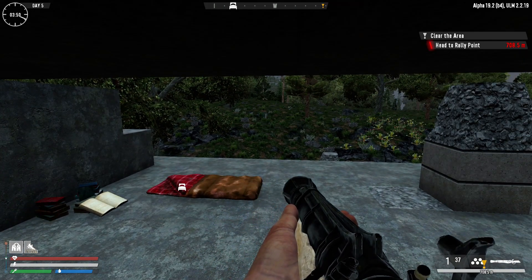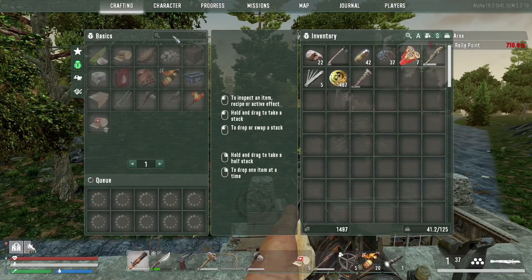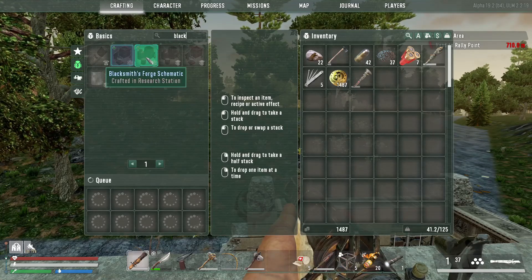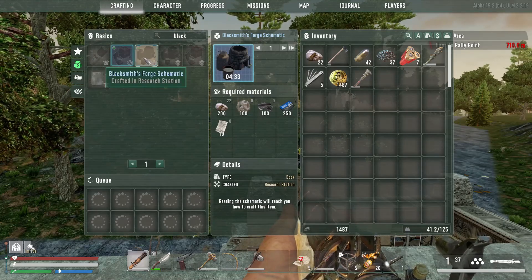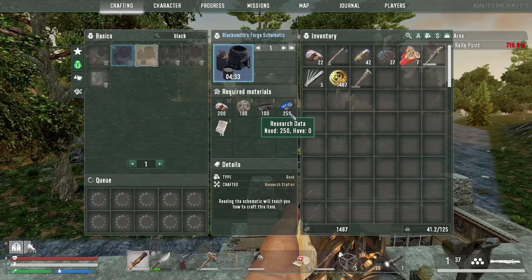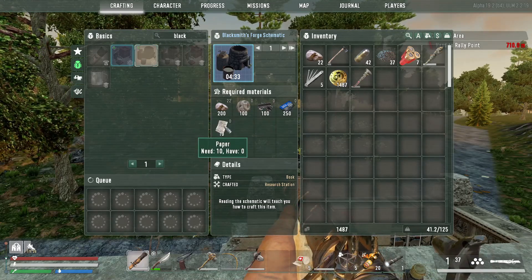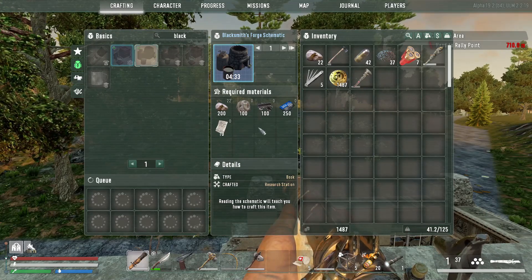On today's episode, if you are following this Undead Legacy series, you know the progress is slow. I want to get the schematic of the blacksmith forge and craft it. For the blacksmith forge, let's double check - it has several tiers but we want tier one, crafted in the research station. For it we need research data, scrap iron, clay, stone, and paper.